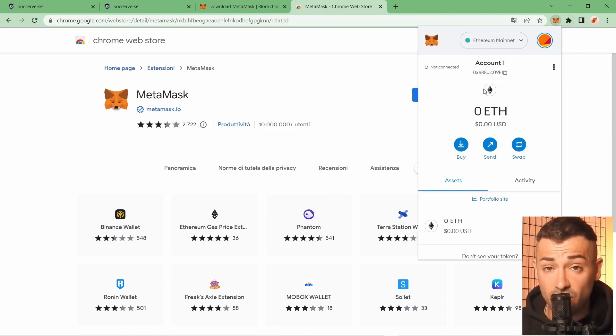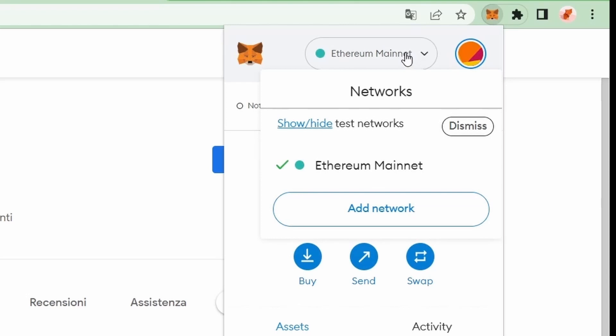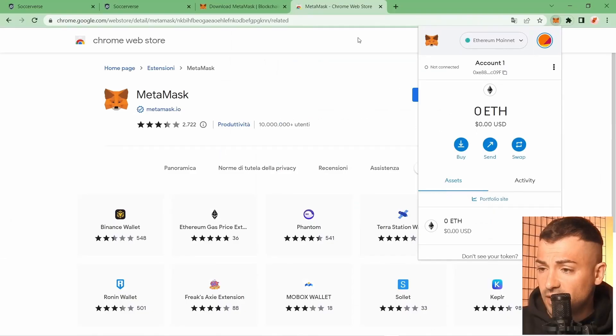The wallet is configured for Ethereum by default, but it also works for Polygon and other networks. Soccerverse right now works on Polygon network, not Ethereum. If you click the network selector, you see there is only Ethereum Mainnet — we're going to add Polygon because the game works on Polygon.